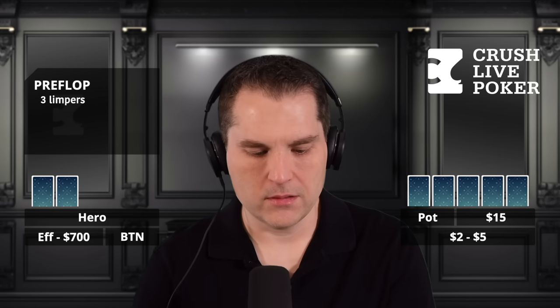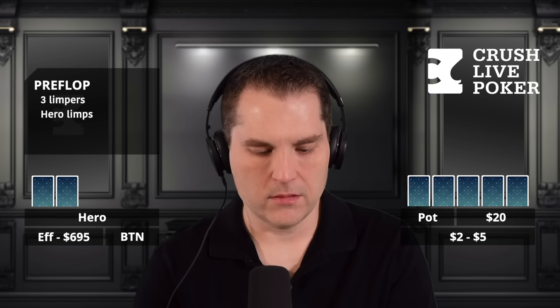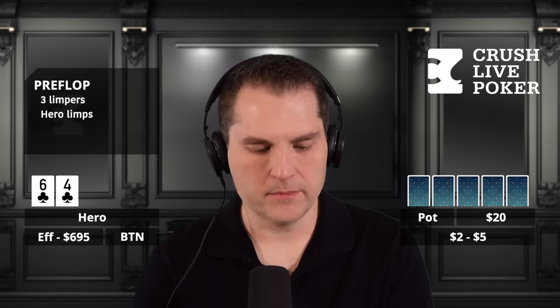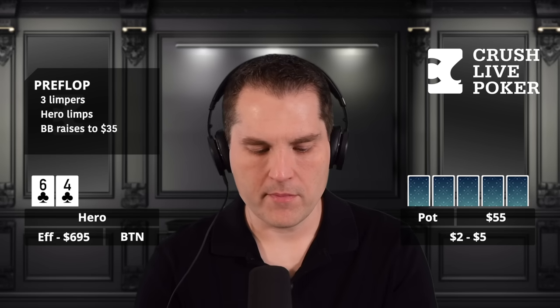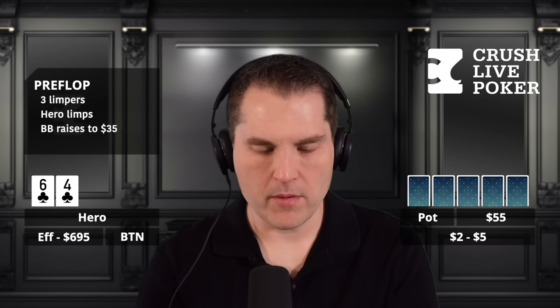So my image — I have a loose, aggressive image. I've been opening quite a bit. So my limping range is kind of capped, especially from the button. I'm on the button. The action is, we have three limps, and it gets to me on the button, and I overlimp with 6-4 of clubs. Big blind raises to 35. Under the gun, low jack, high jack, and myself call.